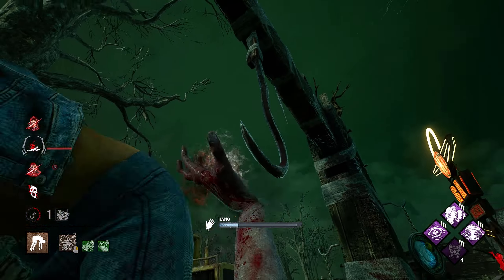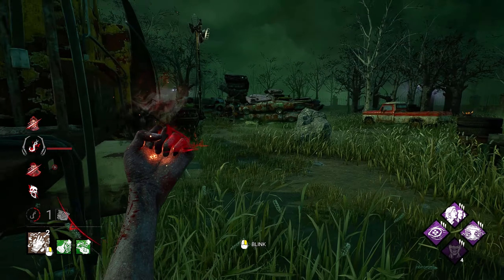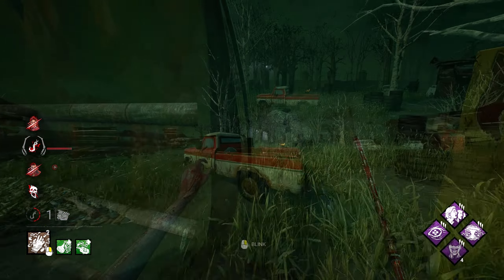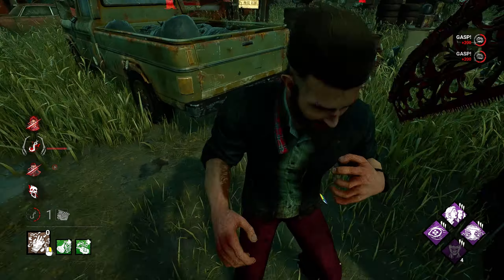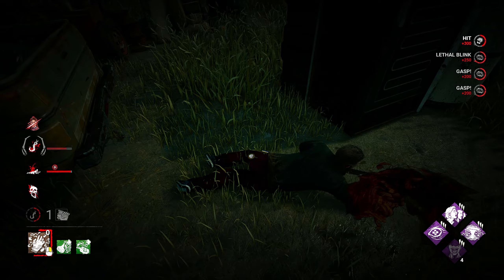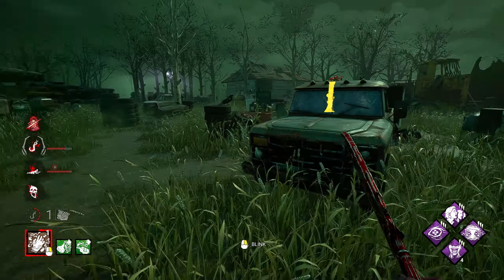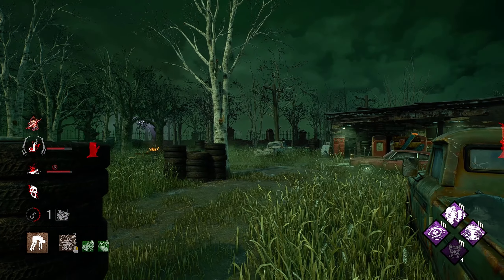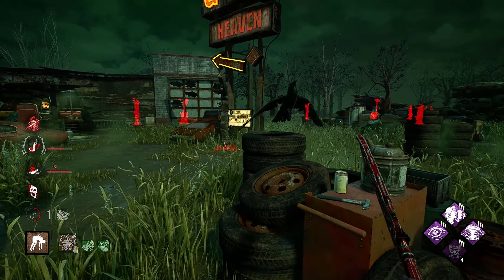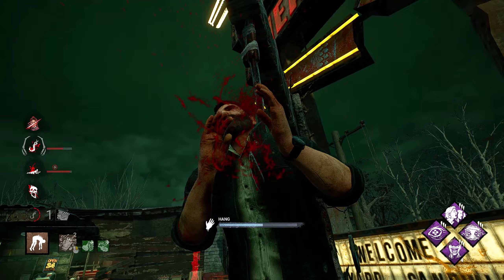We can hook up and kind of move around and look. There he is — he wanted to point at me, he had to touch the Nurse. Does he have DS? Probably close to expired by now. Yeah, perfect. We'll hook up, turn it around, and see if we can end this game out.